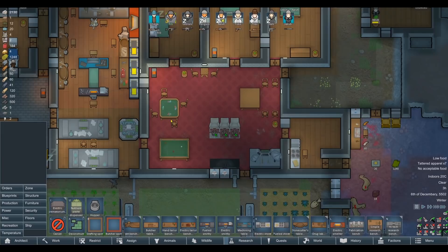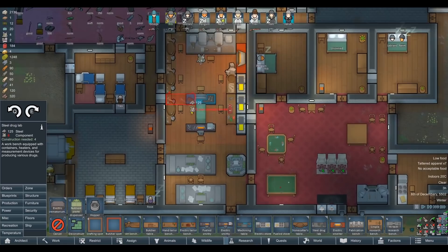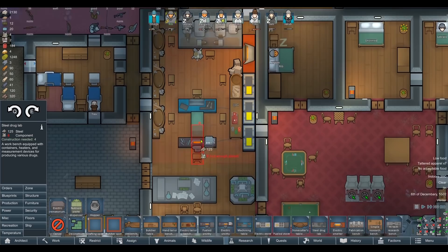So the second we can, I want to start producing some psychite tea. How do you make it — a drugs lab? I genuinely don't think I've ever built a legitimate drugs lab for any reason in RimWorld. I don't think we've ever done it.